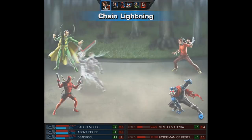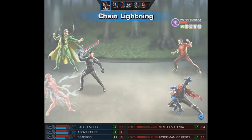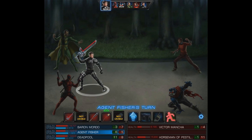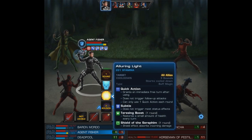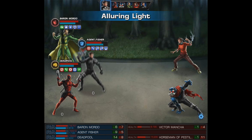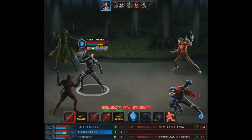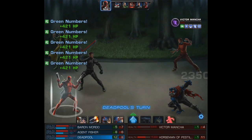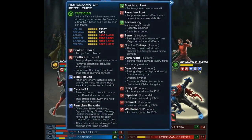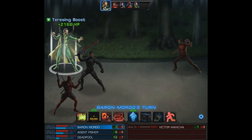Victor's going to use Magnet Man and it's going to trigger some chain lightning and static charge. It also causes a counter, but unfortunately he is immune to bleed. My agent will use the alluring light and then we'll attack Mancha with our dark energy blade, accumulating some damage on him. With Deadpool we're going to use happy to see you and it does some very nice damage.